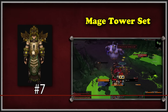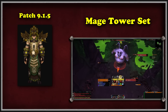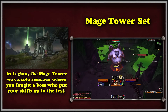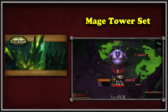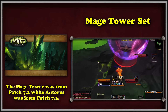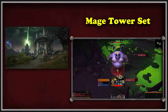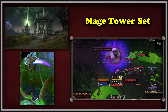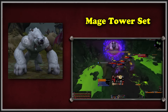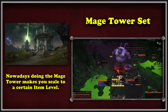At number 7, we have the Mage Tower set. Added in patch 9.1.5 of Shadowlands, the Mage Tower is the recycled solo boss encounters originally given to players during Legion. During its original inception, players could zone into the Mage Tower as any of their various specializations and fight a single boss designed specifically around the mechanics of their spec. It also was a pretty heavy gear check, until Antorus the Burning Throne was released, as the original Mage Tower was made during the Tomb of Sargeras tier. The Mage Tower now still has the same fights from back in the day, but now you're scaled to a certain item level, and previous expansion gear no longer works in the fight.